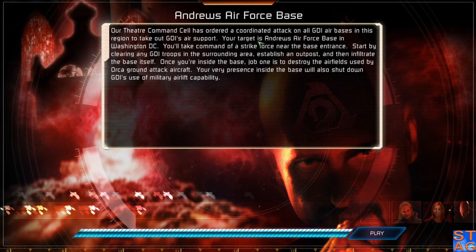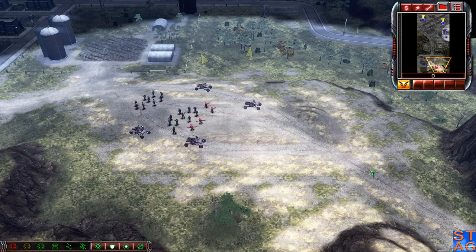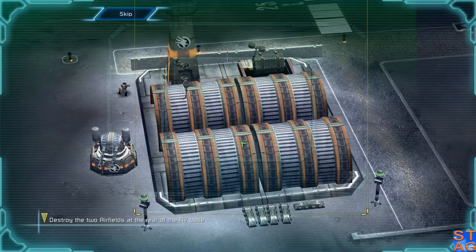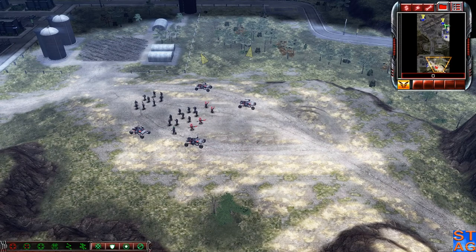The mission briefing details: our theater command has ordered a coordinated attack on all GDI airbases in this region. Your target is Andrews Air Force Base in Washington, D.C. You'll take command of a strike force near the base entrance, clear any GDI troops in the surrounding area, establish an outpost, and then infiltrate the base itself. Once inside, destroy the airfields used by ORCA ground attack aircraft. GDI is in control of two airfields at the north end of the base — their elimination will be the crippling blow. That's way up here on the map.